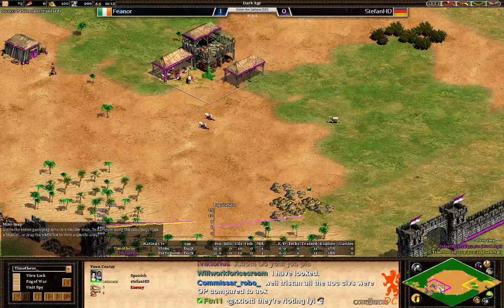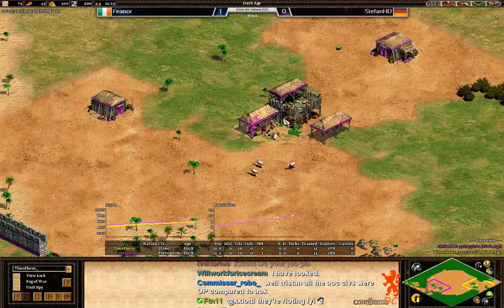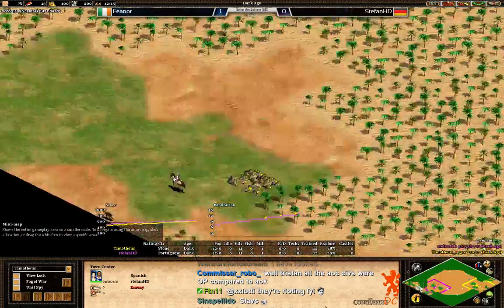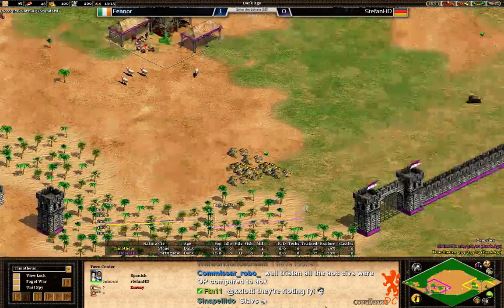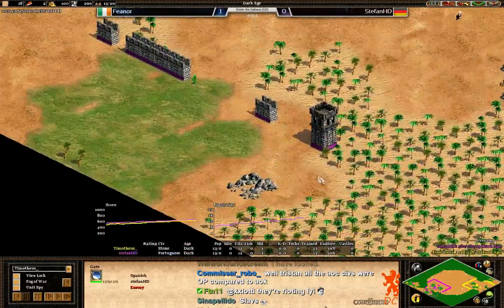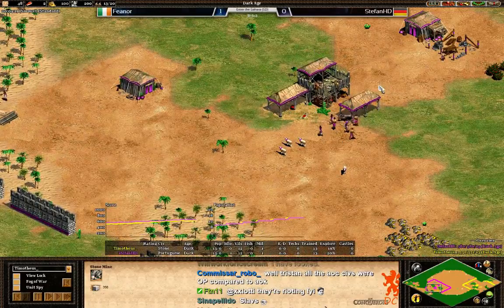But I don't blame Stefan too much for picking an expansion civ as well of course, because he knows that Vianor is a better player. So you have to pick a civ where you're comfortable with. Anyway, let's take a quick look at the maps for both players, first for Stefan. We can see that the gold is pretty good in the back — they have it close to the wall but not too bad. And you can see the stone is here in the back as well.